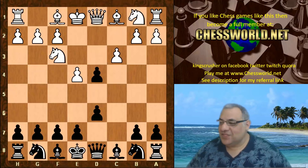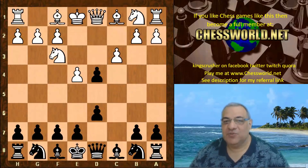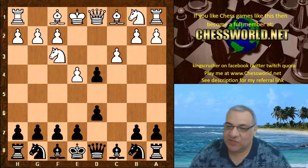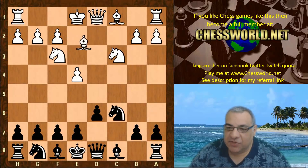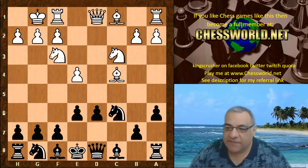Now a delayed Smith-Mora Gambit — believe it or not, one of my favorites. You can check out my huge playlist on Smith-Mora games if that's of interest. It's usually played much earlier, but here it's a delayed version and it's actually accepted. Knight c6, Bishop c4, a6 — and we're about to transpose into something pretty standard if white plays Queen e2.